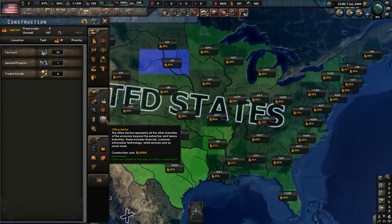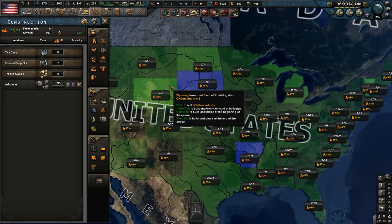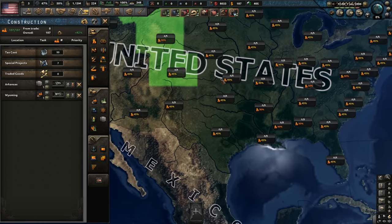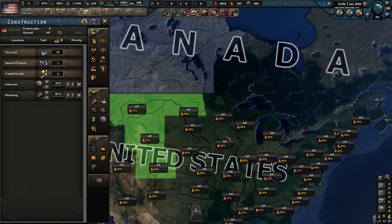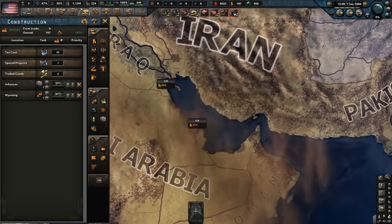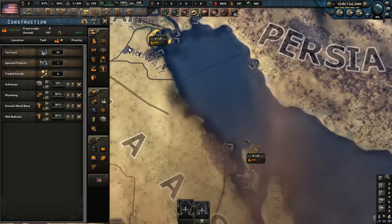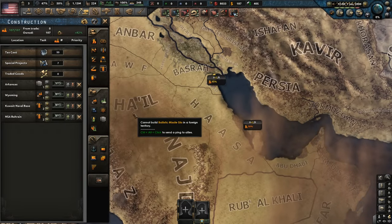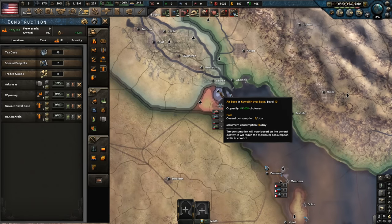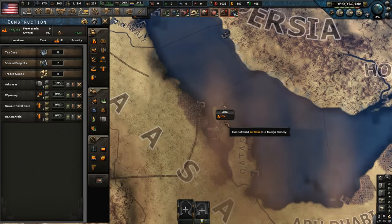Construction-wise, office sectors are going to give us a lot of money, so I suppose we get some in, and then we eventually want to try and get some civilian industry. We don't have any silos on the US mainland — well, we do have a couple actually. We probably don't need them here since we're not going to fire into Canada. It might be better to build some silos down south eventually for launching attacks into those countries. We also want to expand the air force capabilities — we can have a thousand airplanes out of Kuwait, and there's only 400 in Bahrain.